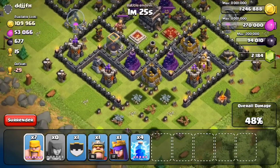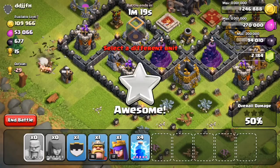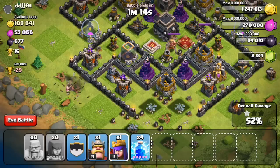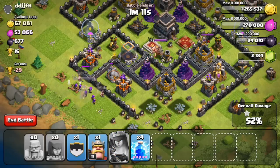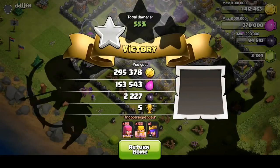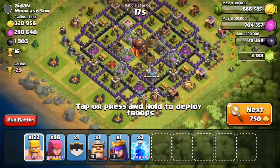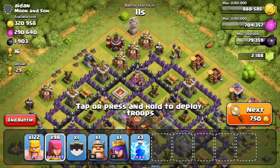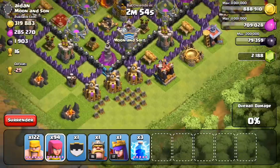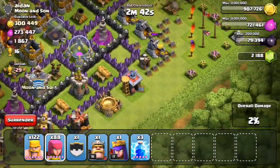Your barbs and archers should usually get you to about 40% or close to there. Here I was able to get the 50% without even using my heroes. One of the steps in Barching is to check whether you need your heroes and deploy them accordingly. As for the clan castle, you can deal with them if you want, or you can make them chase your troops around the base while you get the 50% anyway — either works. It's a super simple raiding strategy and any town hall nine can do it up here with ease.